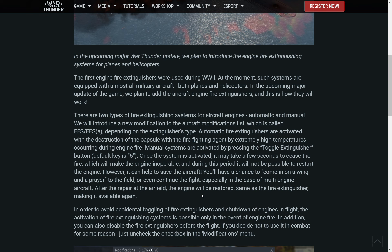There will be a new modification called FPE for planes. Automatic fire extinguisher systems are activated by the destruction of the capsule containing the firefighting agent due to extreme high temperatures during an engine fire. Manual systems are activated by pressing the toggle fire extinguisher button — default key six.